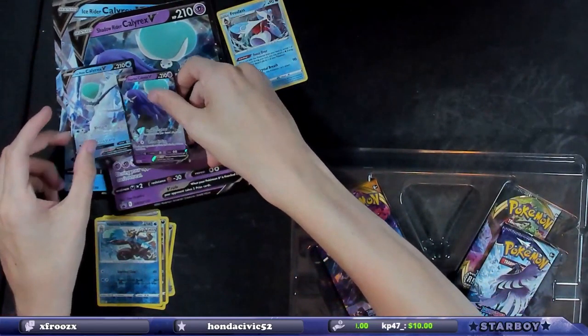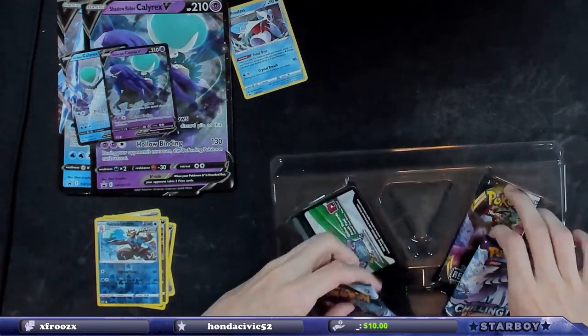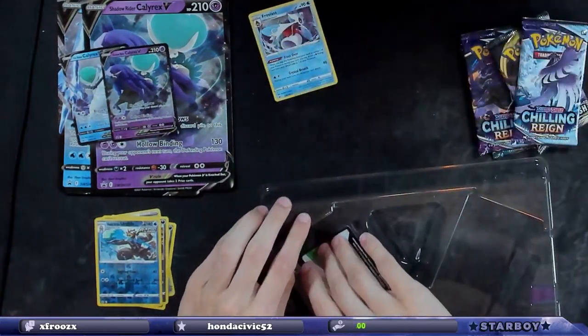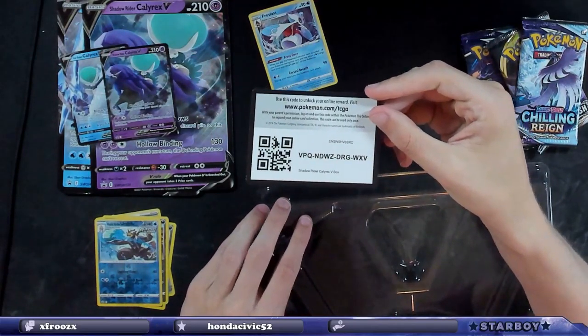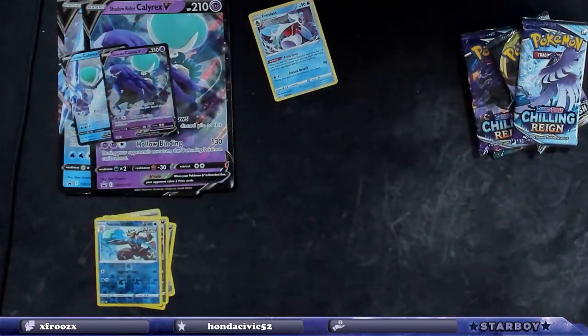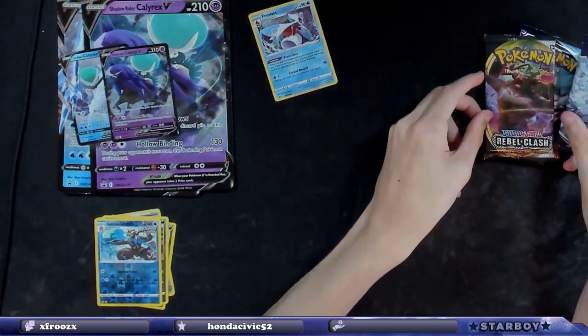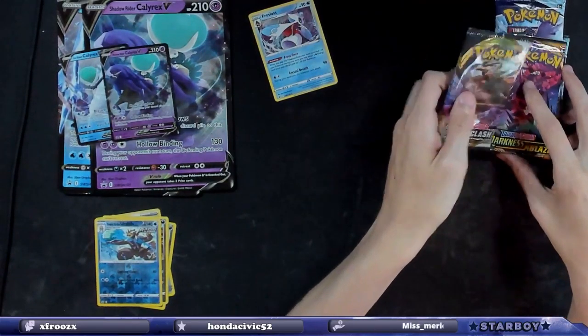There's the promo Calyrex — very cool card, the big boy. Four more packs to go. Can you be both mod and VIP and become Twitch verified? That'd be cool. Am I Twitch verified? Probably not. There's the code card.